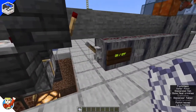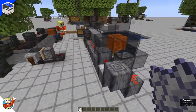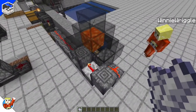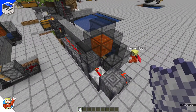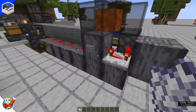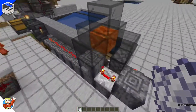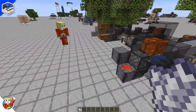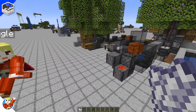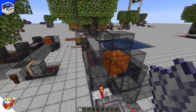This has a very standard stone generator - waterlogged stairs, piston. We'll talk about why that wall underneath is so important in a little bit. And then this is just a shutoff on this side - when this is out of bone meal it just turns it off. Let's go over to the stone generator explanation.